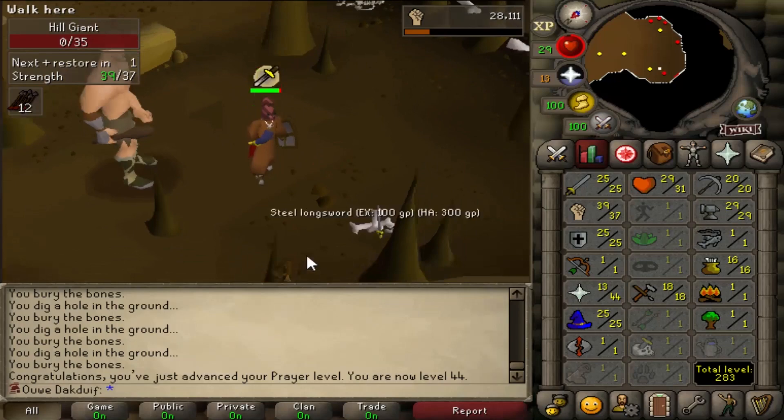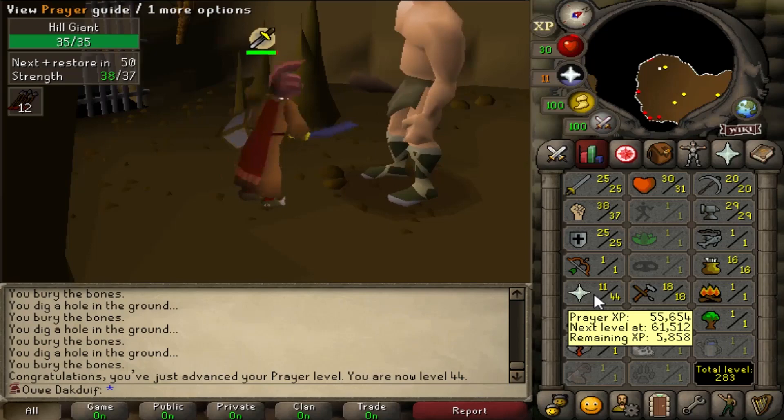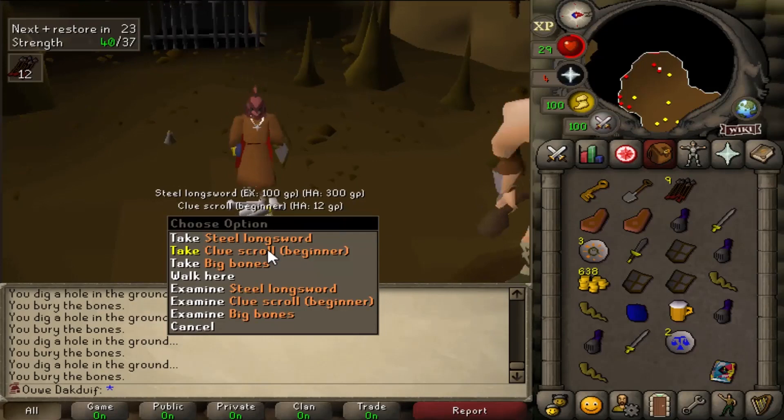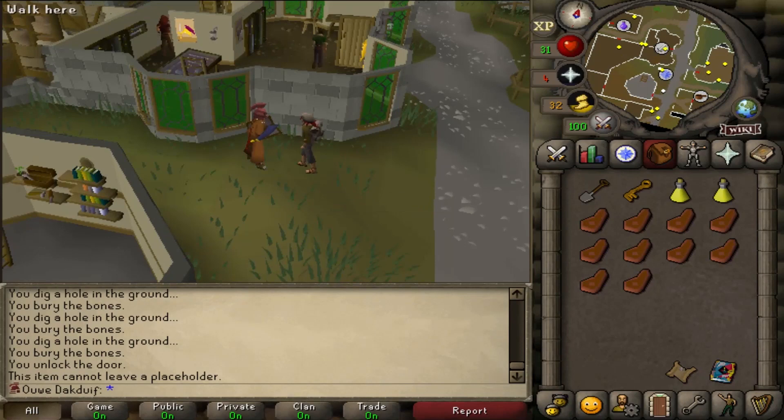Look at this — I just trained my first official prayer level outside of the wilderness, from 43 to 44. I'll just keep burying bones and we'll get to 50 soon enough. It's still gonna take a while, but we got another clue scroll. I really feel like doing this because now I finally have some teleports so I think I can do it a little quicker than I normally do.